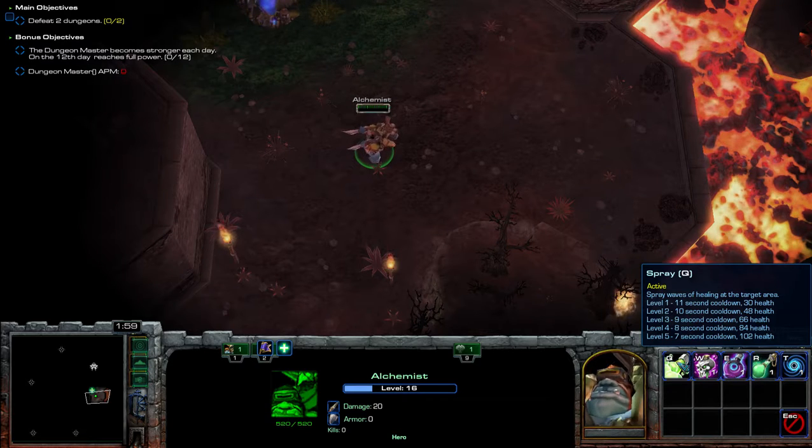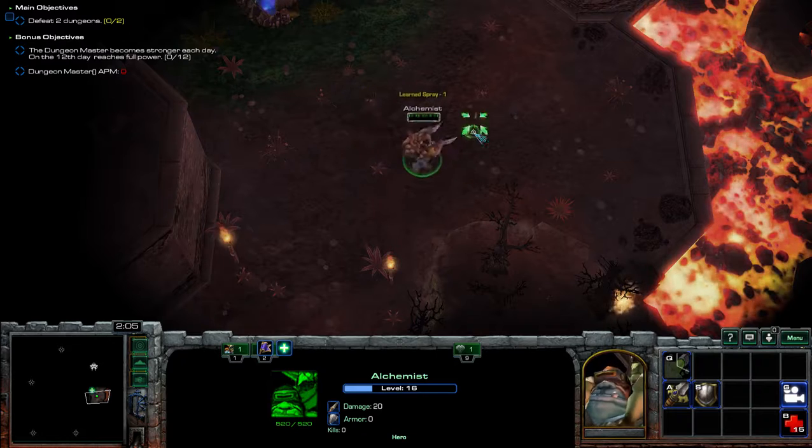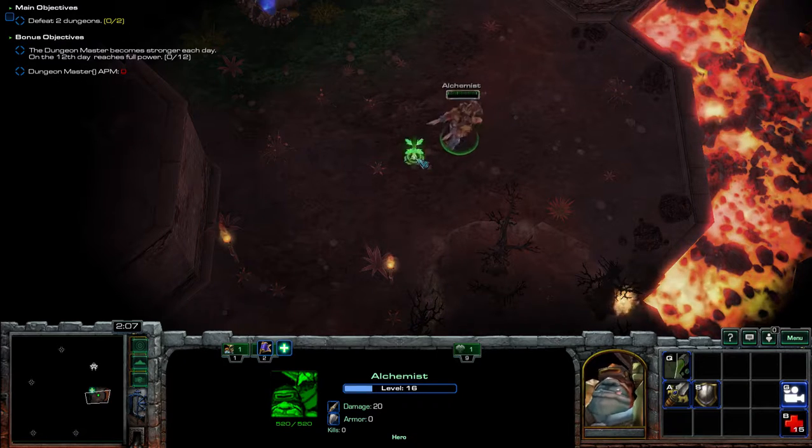Our Q is an area heal. You'll just point and click — it channels heals as long as you're still inside that area.